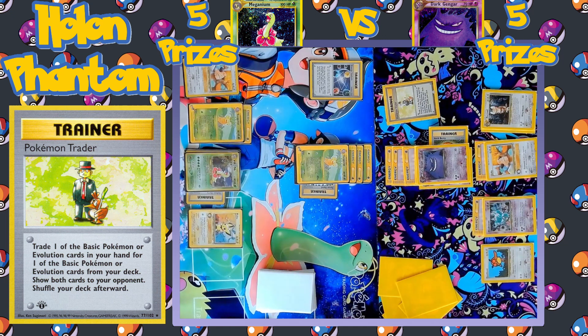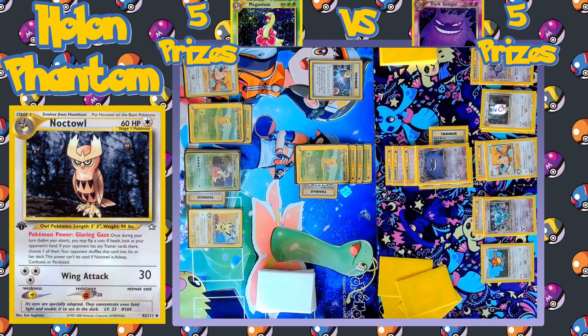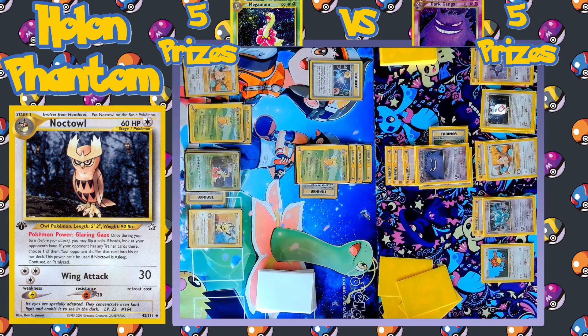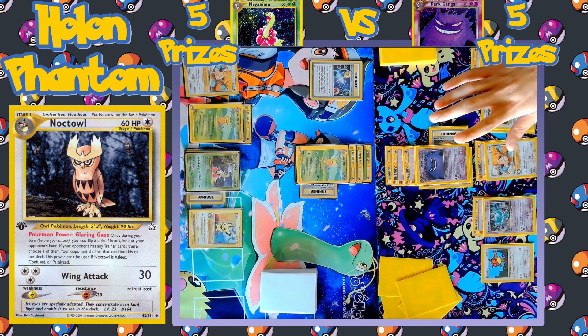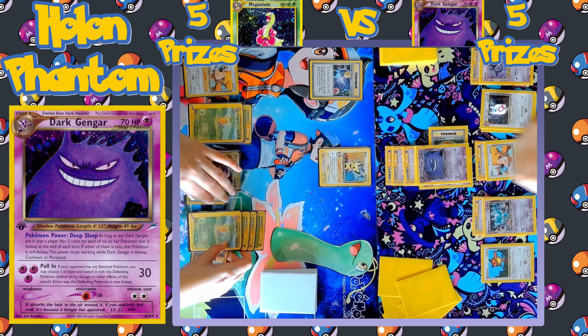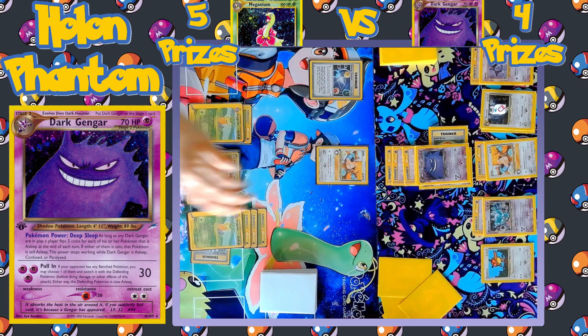Dark Gengar comes up as the new active Pokémon, and Pokémon Trader is played to put a new Ghastly onto the bench. A Psychic energy is equipped to the new Ghastly. Glaring Gaze is activated by Noctowl — coin flip is Heads — to look at the opponent's hand and shuffle away one of their trainer cards; the one chosen is another Professor Elm. There's the attack — Pull In — to bring up the opponent's Pichu and immediately hitting it for 30 damage, taking a one-hit KO. That's four prizes remaining for Dark Gengar.